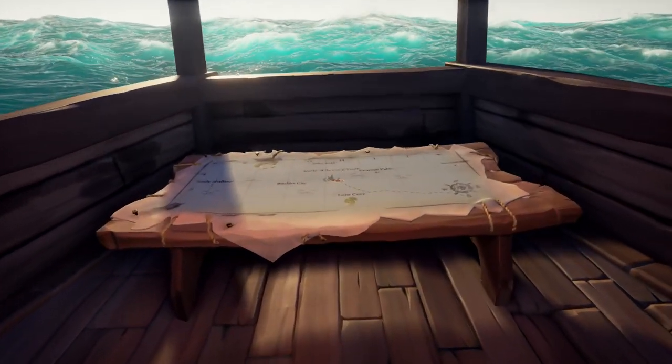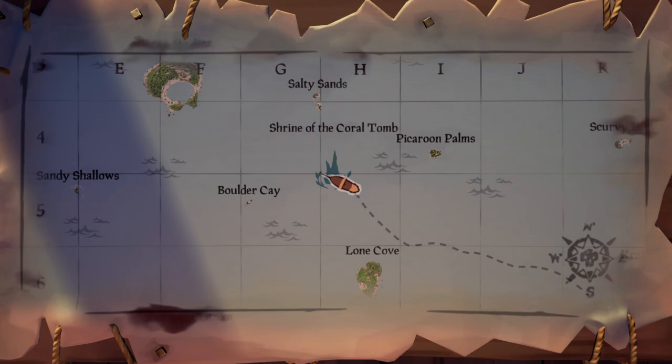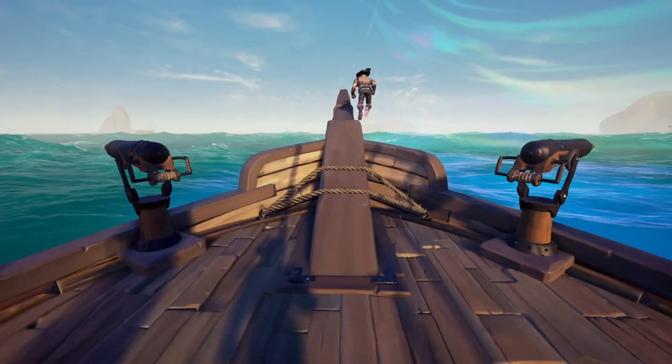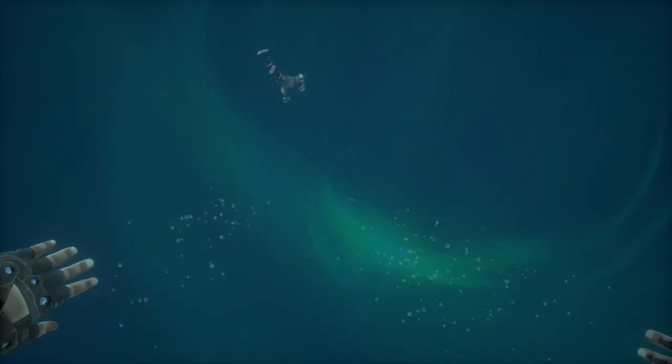The last shrine that we are going to cover is the Shrine of the Coral Tomb. Find it on your map, once you find it park your ship, jump off, and swim down to this shrine.